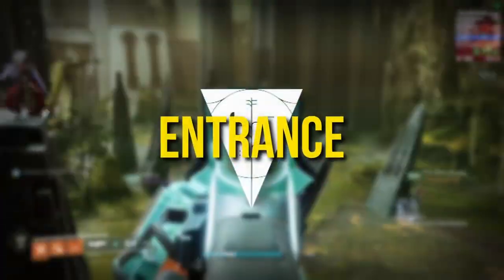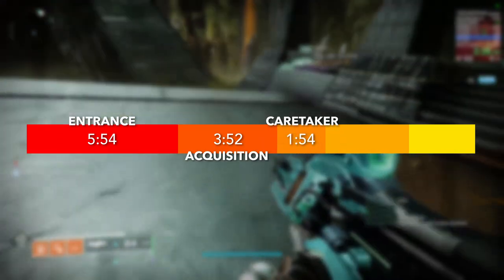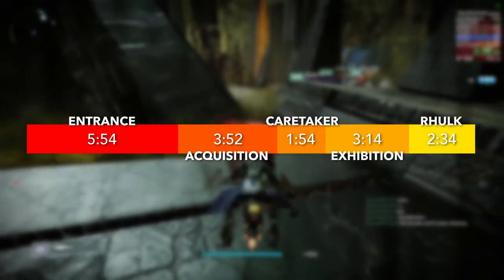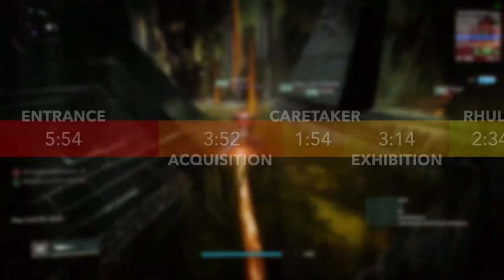Alright, now it's time to address the elephant in the room — let's talk about entrance. Vow's barge or payload encounter is easily the longest entrance in Destiny history, taking up about a third of a nearly 20-minute run. While it may seem pretty straightforward, there is still room to gain or lose a significant amount of time in this segment of the run.